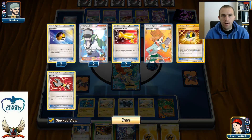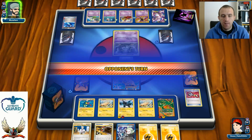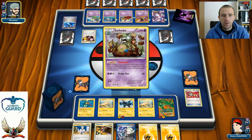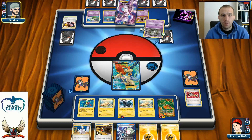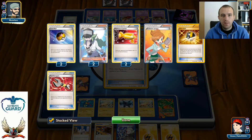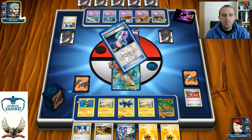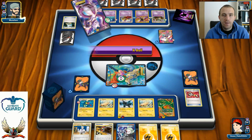I have Junk Arm. I don't need it right now — I'll use it next turn, probably for Level Ball to grab another Eelektrik. There's one Pokémon Communication — he's shuffling his Mew back for Garbodor. There's also Floatstone, so he can retreat and shut down abilities. I'm stuck in the active position with 60 damage and 10 from Poison, and I didn't wake up from Sleep — so I can't retreat without Switch. I can find Switch though, and use Tool Scrapper to remove his Floatstone.